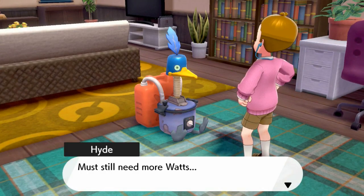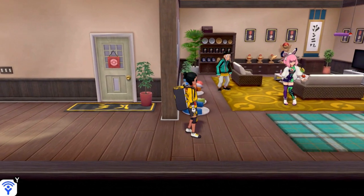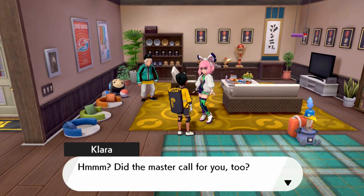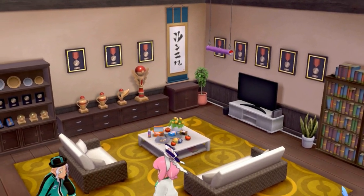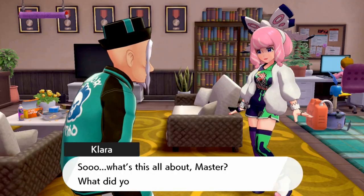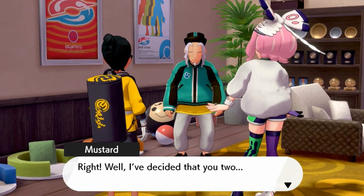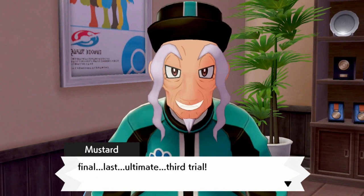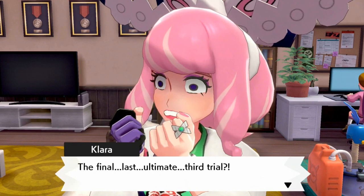It powered down — must still need more watts. That was odd. And our girlfriend right here is looking... did master call for you too? He did. So what does the master have to talk to us about? 'There you are Draven, Clara, thanks for coming. Well, I've decided that you two will now take on the master dojo's final, last, ultimate third trial.'